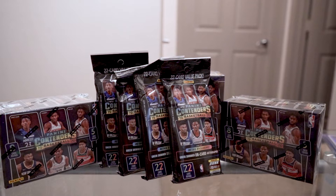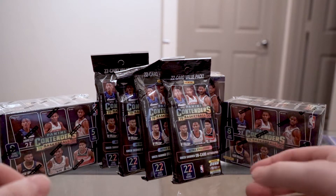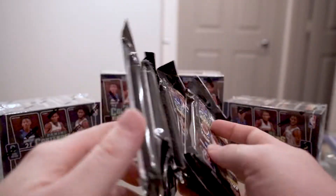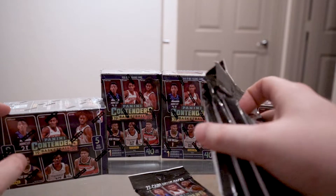All right, so today we have a new product. I was out at Walmart just looking around — I didn't even realize this was out yet or that this was a thing yet. We have 2019-20 Contenders Basketball retail: a couple of rack packs or value packs, and four blasters. I'm going to open two of each in this video and the other two in another video.